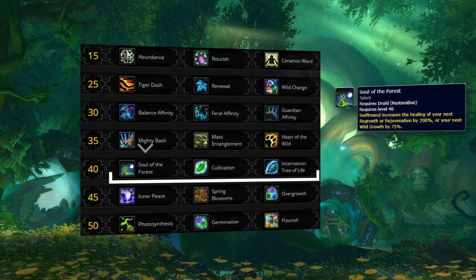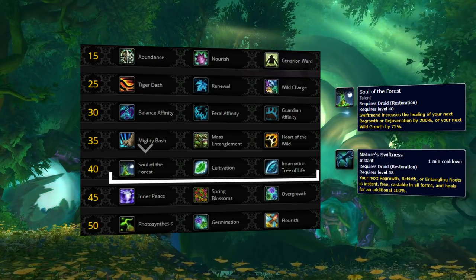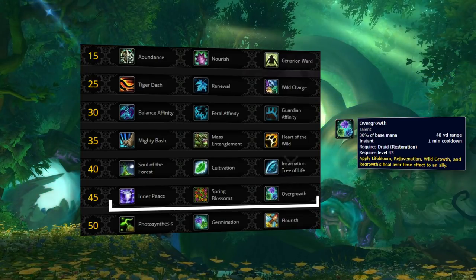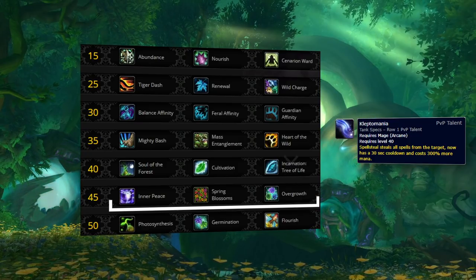Soul of the Forest is by far your most consistent option on your fifth row because it gives you more flexibility on how to manage damage. Using Soul procs with a Rejuvenation will allow you to get stronger HoTs which can be extended with Verdant Infusion Legendary. Using it with Regrowth gives you a really strong burst heal, especially when combined with Nature's Swiftness. Overgrowth is your best choice for the next tier because it allows you to instantly ramp up your healing after leaving a CC — instead of needing to press multiple globals to stabilize your partner, you can simply press one button, also saving you mana. It's important to note that Cuptomancy was moved into an Arcane-only PvP talent, making Overgrowth even stronger into most mage teams now that they can't simply steal all of your HoTs.